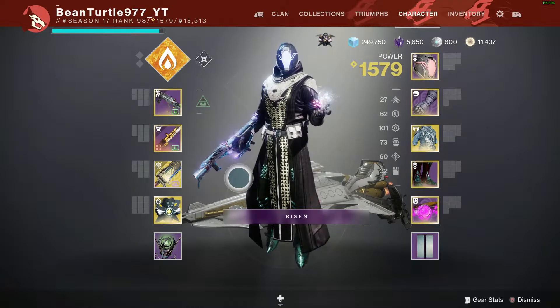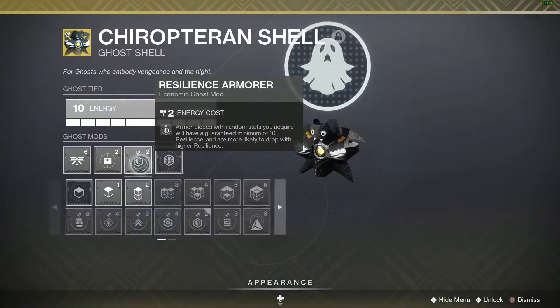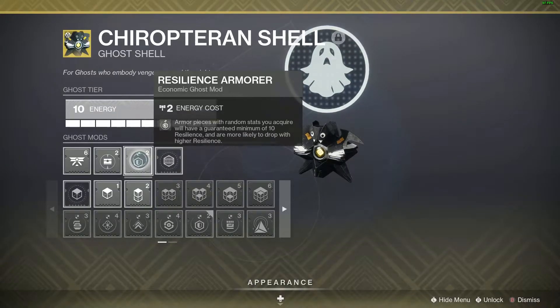I'm going to show you the one-minute-45-second run I did. One last thing before you start farming: be sure to put on a ghost shell mod, as it usually helps you farm exotics into the stat that you want. Good luck with your farming, and here you go.